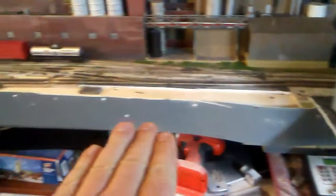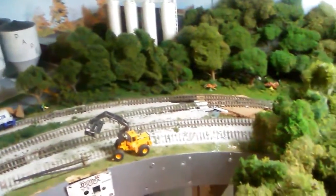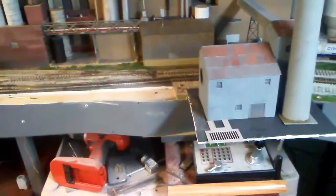As we go through here we've got the chemical loading and unloading area. I'm working on putting a kiln in, which is basically going to take up most of this area through here. There are the pulp containers, and this area where the tractor is is going to become a pulpwood unloading track — I'll be able to put some cars in there to get them unloaded.